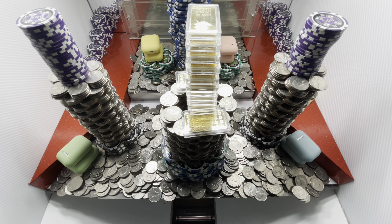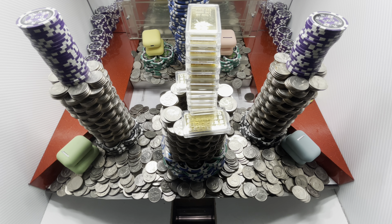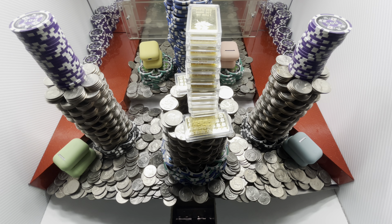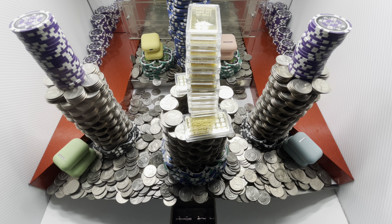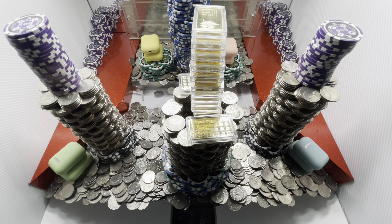Hey everybody, welcome back to the Coin Pusher! Today we're doing a $5,000 buy-in — I got 50 quarters, $100 each. Oh gosh, what do they got in there? Six great big old towers, a whole bunch of gold.